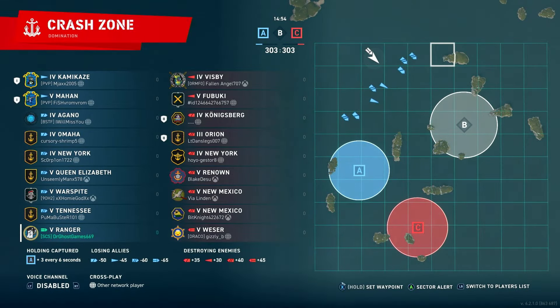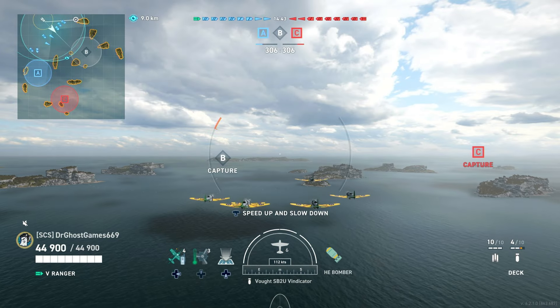I'm going to move my aircraft carrier off to the left side toward this island on the map. I'll set a waypoint there and go out and spot things. I always encourage people to spot when you first start the game as a carrier — fly from one end of the map to the other and get an idea of what the enemy is doing.